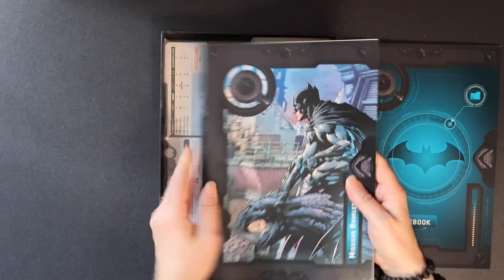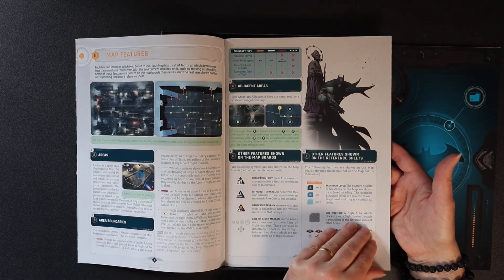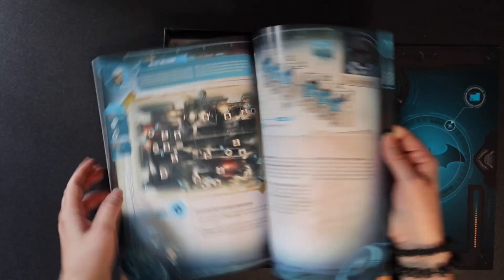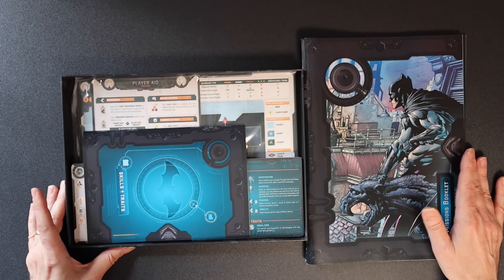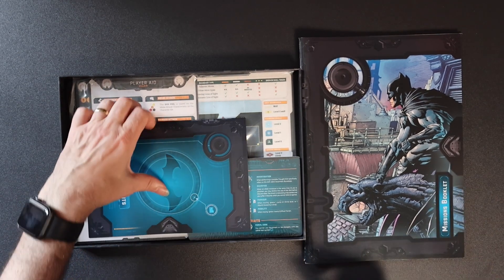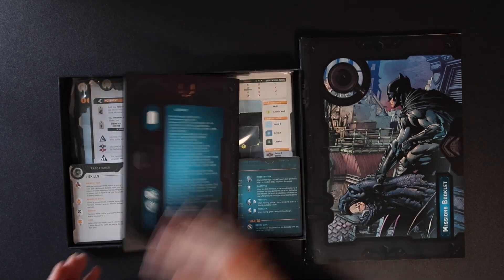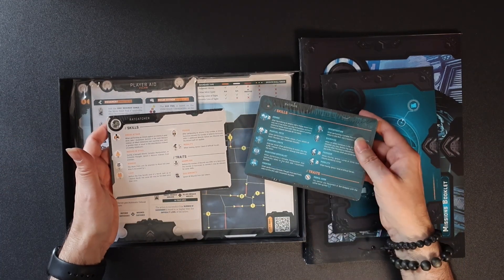And we've got the new missions booklet. The artwork here is fantastic, and a great many missions here. So much content for this game — this really is incredible. I can't wait to get lost in the world of Batman. And here's a skills and traits booklet — very, very handy. Superb — game changing stuff this is. And here we've got some skills reference cards.